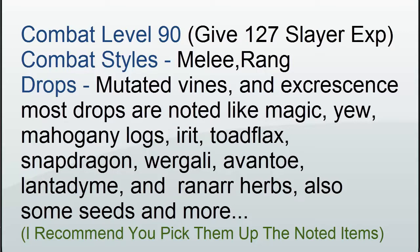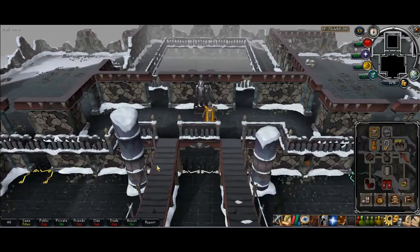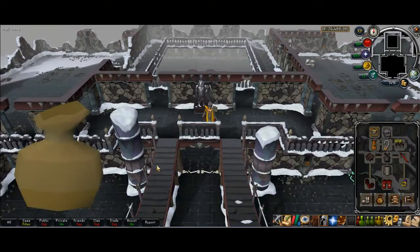They also drop mostly noted herbs, logs like magic, yews, and I think mahogany. Some of the herbs they drop are Ranarr, Toadflax, and I think Avantoe also. They also drop Juju teleport pouches in case you are running low.